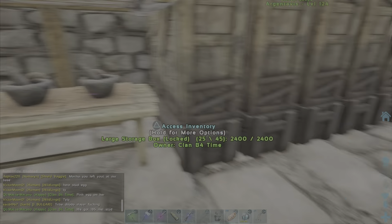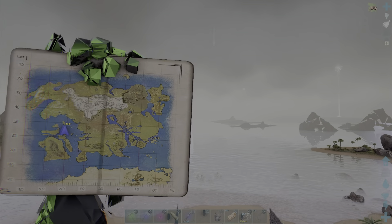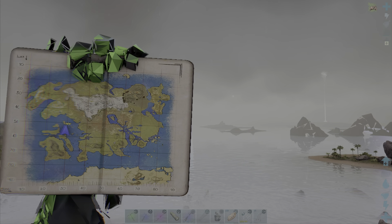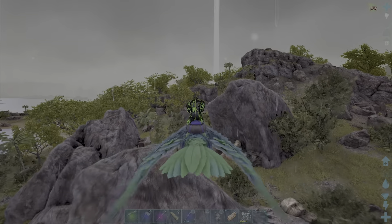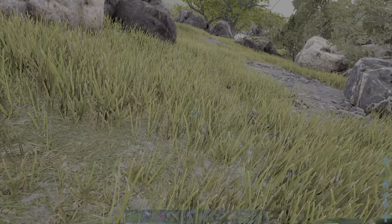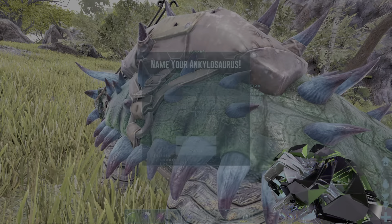We are getting ready to make a saddle - I've crafted the saddle and we're gonna put it on the Anky now. I don't even think I have a name for it yet. Let's drop these off in here, get some narcotics going, and go take a look at our new Anky. It was really tough to pass up on him honestly - that high level, even being colored like that. We might actually go tame some more today. He actually matches Old School pretty good, so let's bring him out.